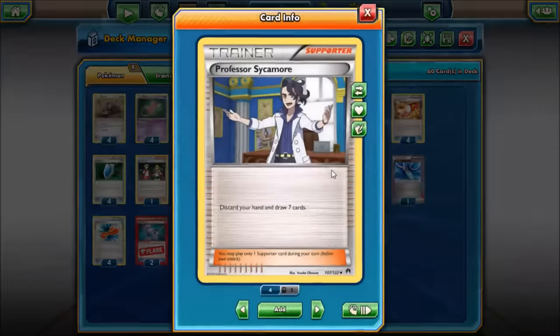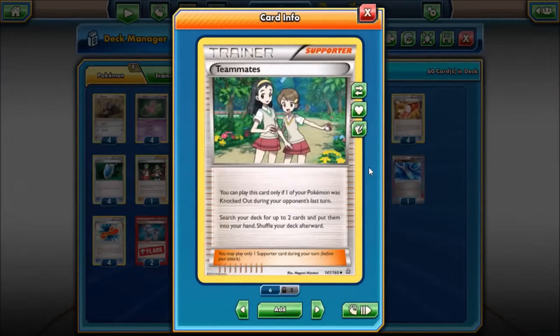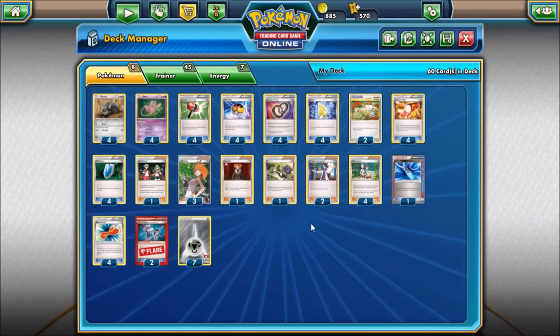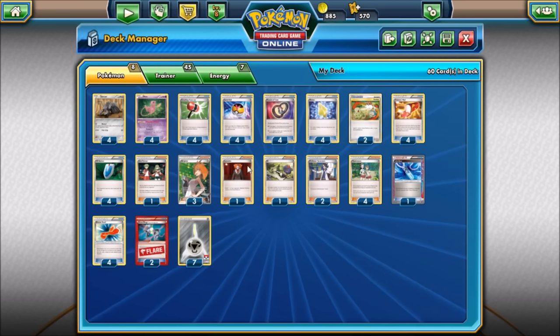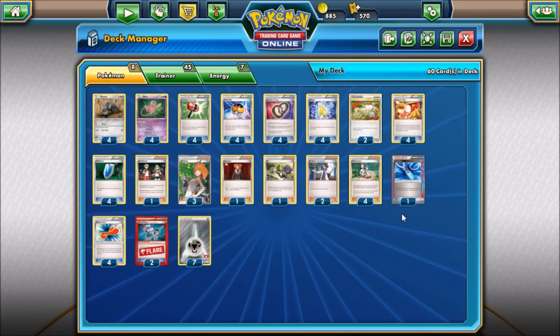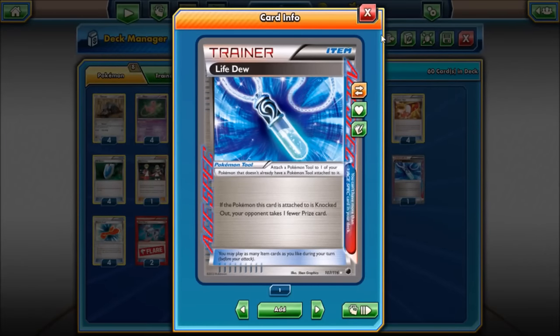We have only two Professor Sycamore, and the big reason for that is our stuff's going to get knocked out a lot, so we run four Teammates. This not only works well with Puzzle of Time but also helps us pull the cards we need and prevent ourselves from decking out in the process. Our opponent could play a little slower in terms of how many cards they draw — we don't want to deck ourselves out. Although if things go off it really shouldn't matter, since you're milling your opponent at a much faster pace. Life Dew is our Ace Spec, again just to slow down your opponent's prize-drawing for a seven-prize game. You can retrieve it with Puzzle of Time and use it again.